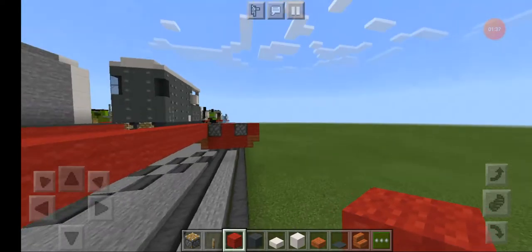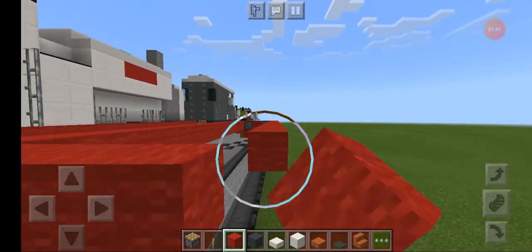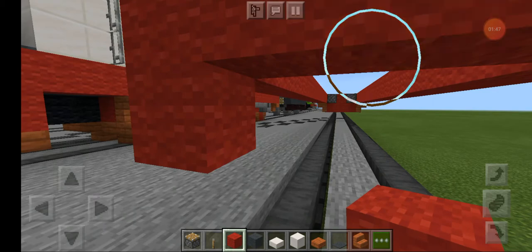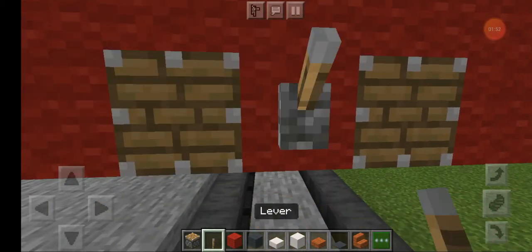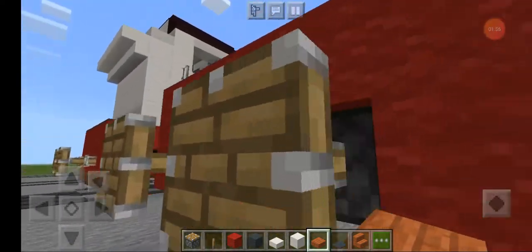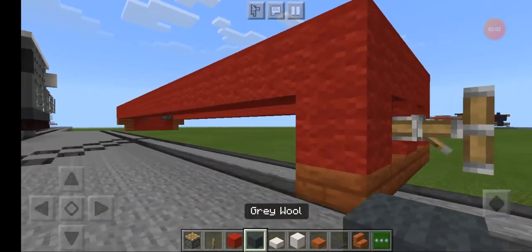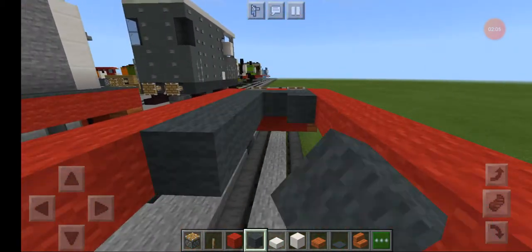Do the same thing on the other side. Underneath, put the red walls to make it look like an M, then put the pistons in the middle and add a lever. Then get acacia wood slabs and put them underneath, then get red wall and just fill this up.